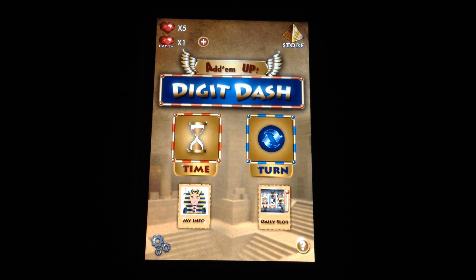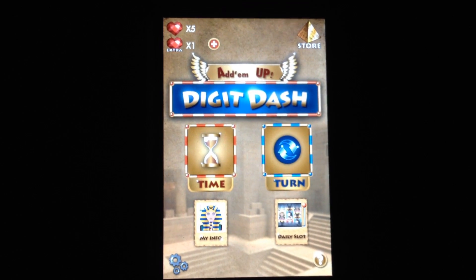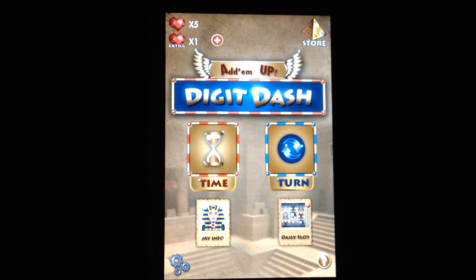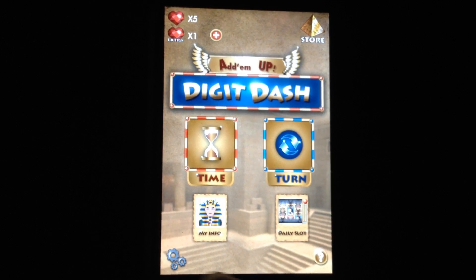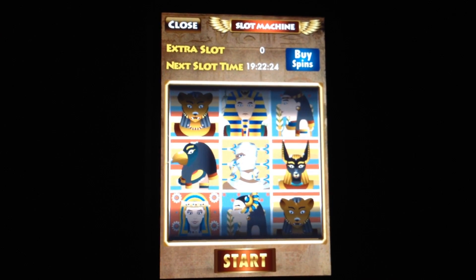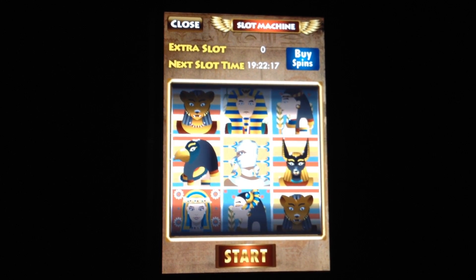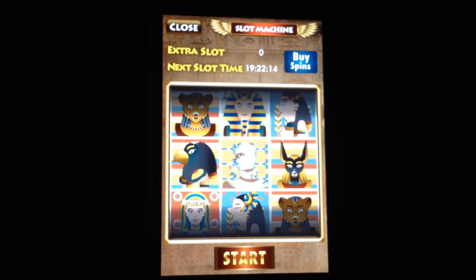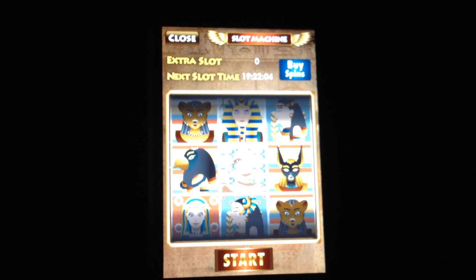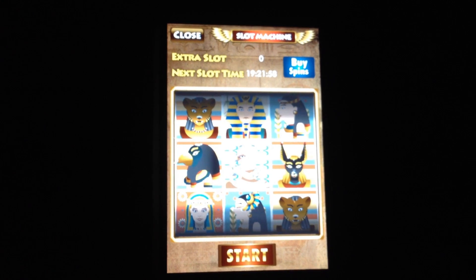What we're going to do is go through it really quick just to show you what it's all about. The main screen of Digit Dash is where you can play various game types such as time-based and turn-based. Digit Dash is somewhat similar to Bejeweled — if you've played Bejeweled Blitz, you're familiar with the daily slot that shows up every 24 hours where you spin it and get a certain amount of coins. Here it's the same, except you get gems that can be used for buying power-ups for each game.